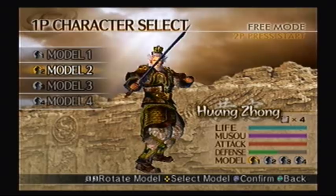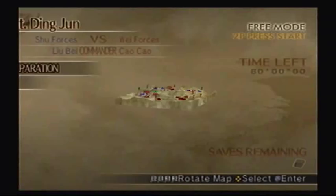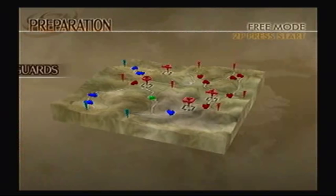Wow, this attire makes him a lot more pale — I never realized that. Just go with the standard one, I suppose. Alright, so we've had this mission before as Huang Zhong, so we know what to expect here. Is this the good fourth weapon I want? Yes it is. Keep the item equipment the same, go with our bodyguard, and let's get going.